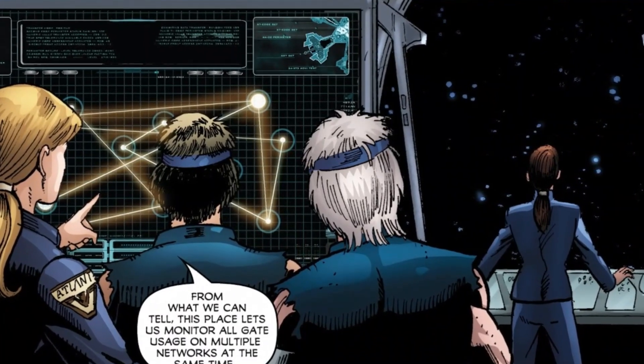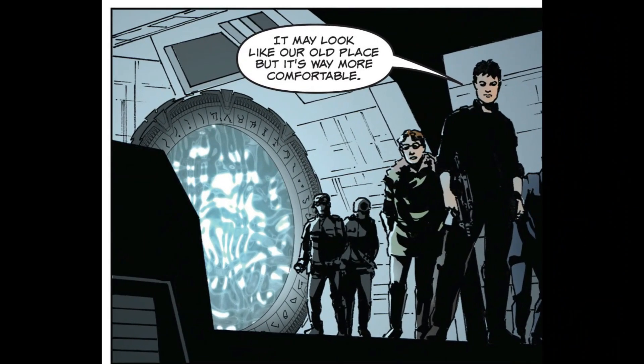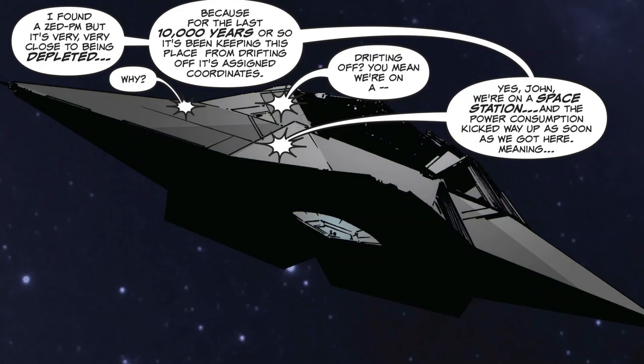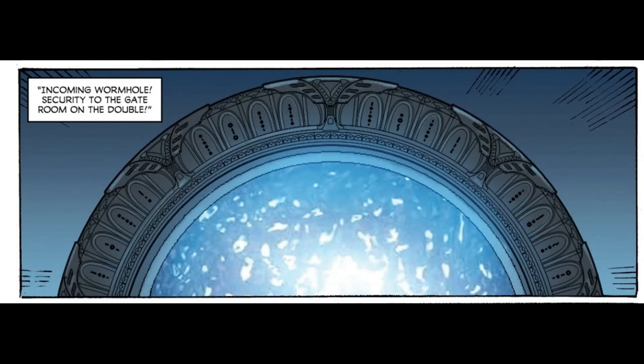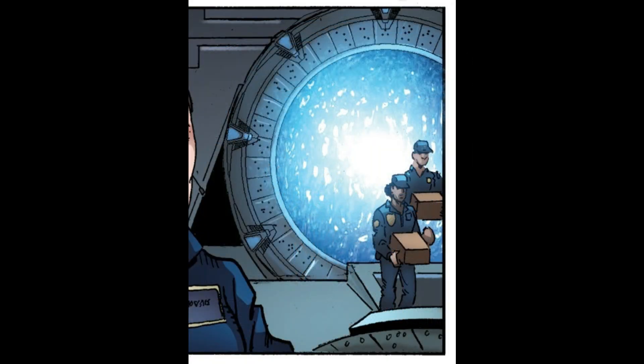And even though Earth can't make Stargates, when they learn how to, it's something they can replicate. Something to note is that the moon's gate looks more similar to a Pegasus gate over a Milky Way gate. This leads me to a theory that the hub was built when the Ancients were living in the Milky Way. Most of the gates in the hub are of the older Destiny or Milky Way designs. But this local network could have been a prototype for the Pegasus model. Maybe the Pegasus gate we see in the hub is not a true Pegasus gate, as it was built in the Milky Way.